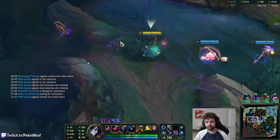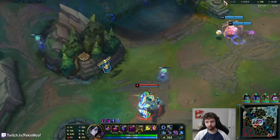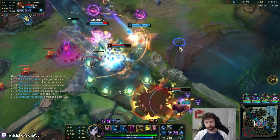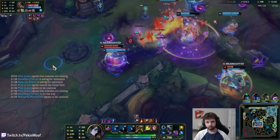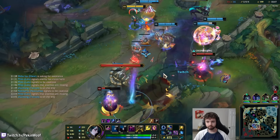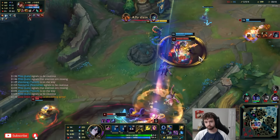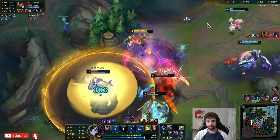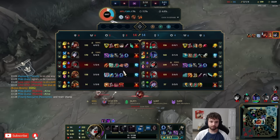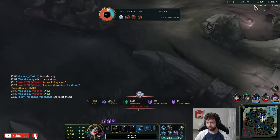We can try and get caught and not immediately die, especially if we see Wukong's bot side — we feel way less threatened. They're all so freaking low, dude — it's so annoying. They're all 1 HP. Wukong is just so ridiculous. When he's able to get into our team comp, it's so difficult to peel.